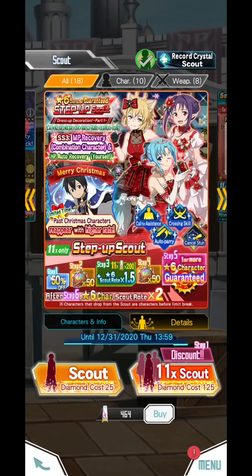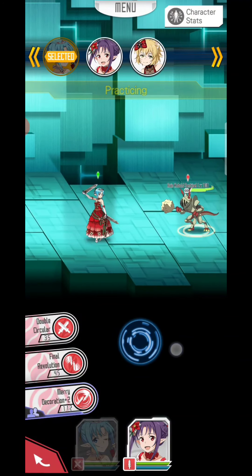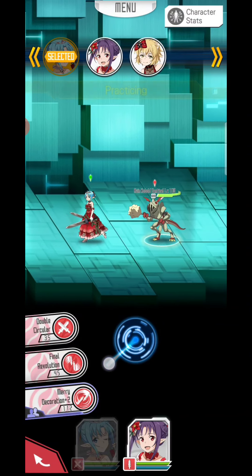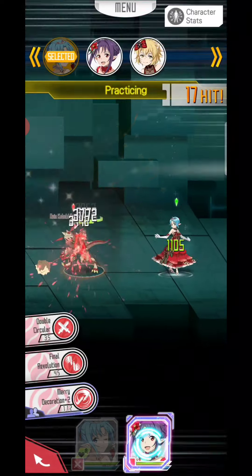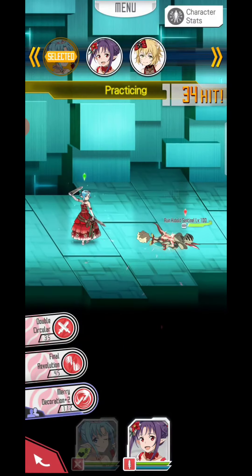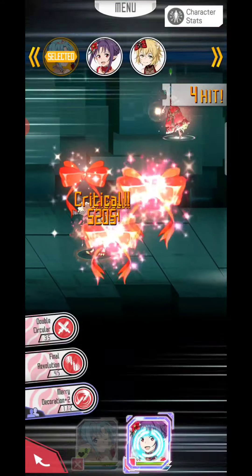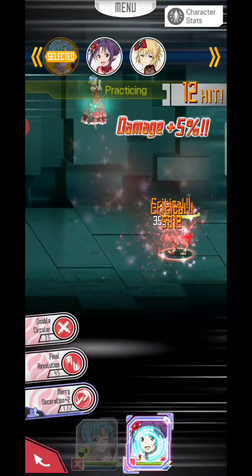First, I need to show you guys the skill trial, so I'm gonna give you a clip of it. This character's name is Asuna — she's using dual blades. There is a damage canceling barrier skill, which is pretty good, but it only works once to cancel damage. The second skill recovers your HP.